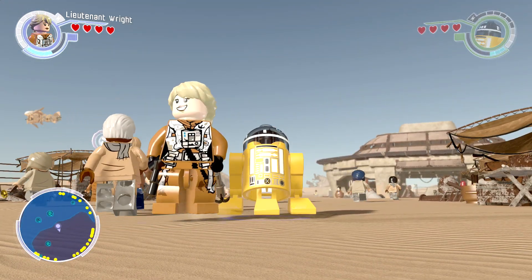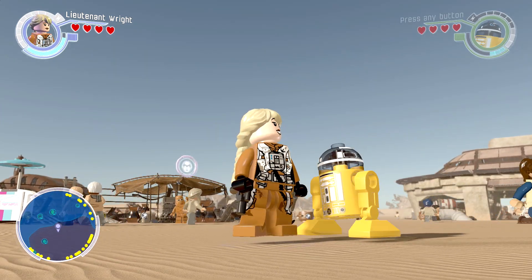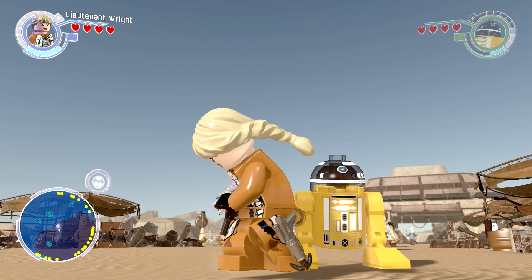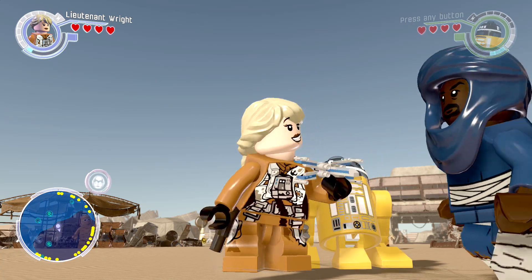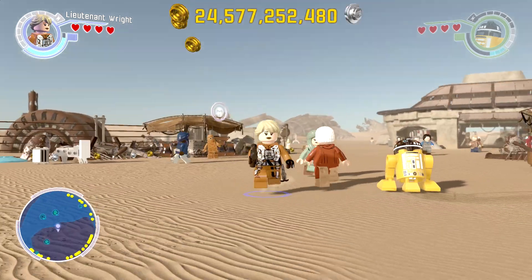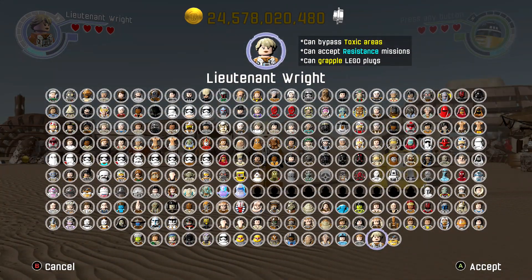First we have Lieutenant — a sassy character with an Irish accent, which is actually fairly interesting. I really like this level pack. She's a pilot and she flies her little jet, which is a lot of coolness. She has a blaster pistol, a grapple gun, can go into toxic areas by putting on a mask, and she can accept resistance missions.